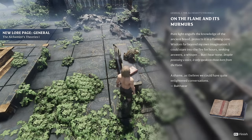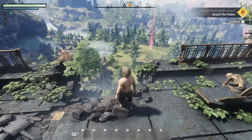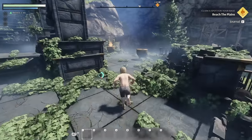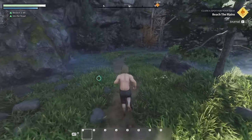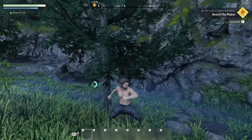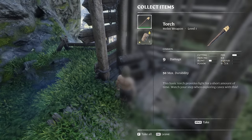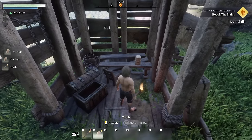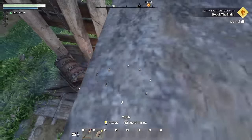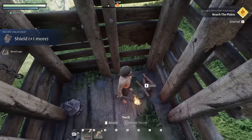There's some lore here — murmurs on the flame — which I'm not gonna go into on camera. Let's see if we can start getting wood by punching these trees, though I don't think that's a very efficient way to do it. Oh, a chest! We got a torch and some bandages. I can break it down and take stuff, or just unlock the shield by picking up some wood logs.